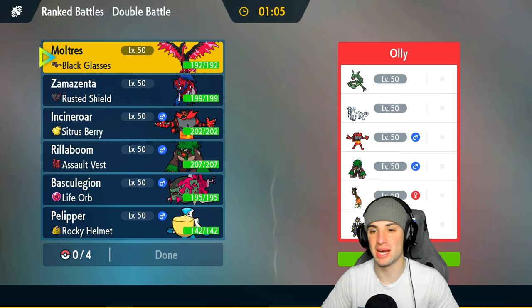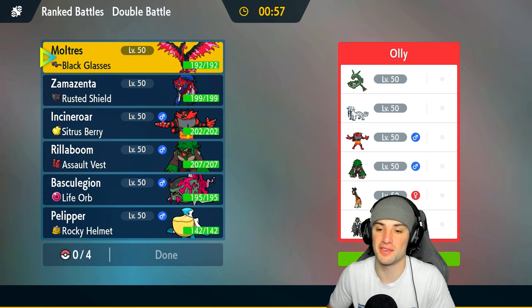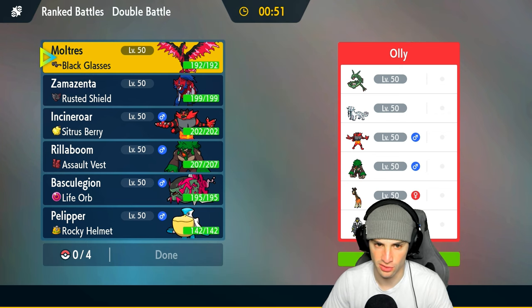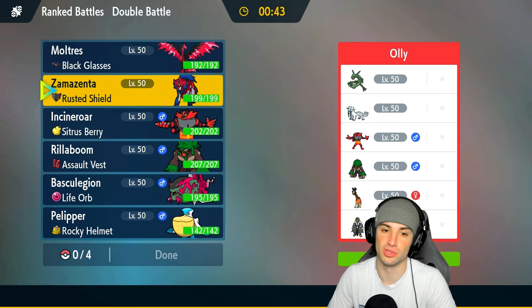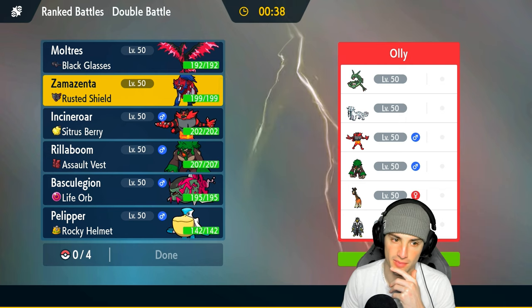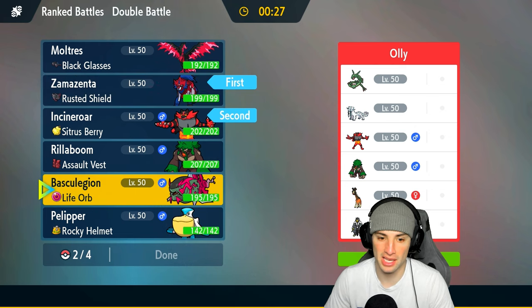We're going up against Shenpao and Rayquaza in match one. It's funny because I just released a Rayquaza video and now we're versing it. They also have Incineroar and Rillaboom to stop first-turn priority and counter trick room, plus Urge Food. I think going into a bulky Zamazenta is our best interest — boost defense right off the rip. I'll go into these two in the lead and bring the rain combo in the back.